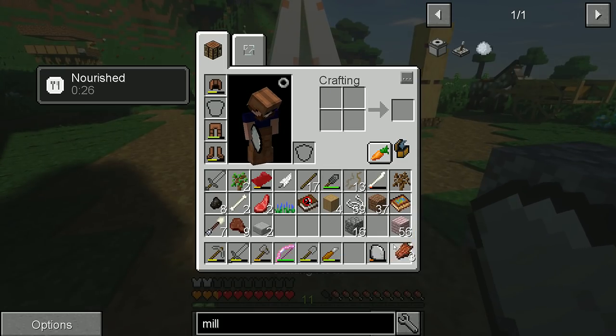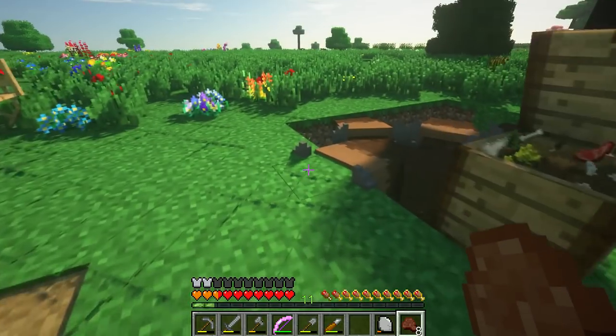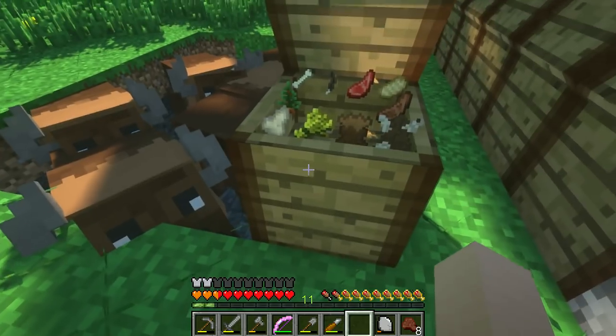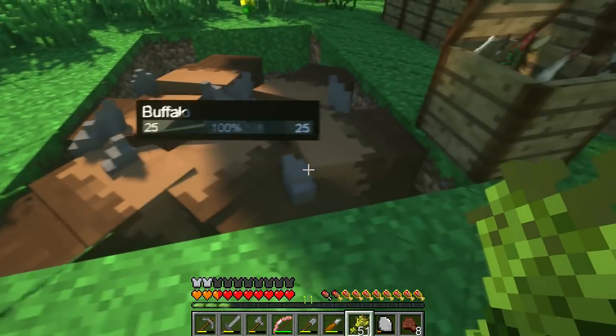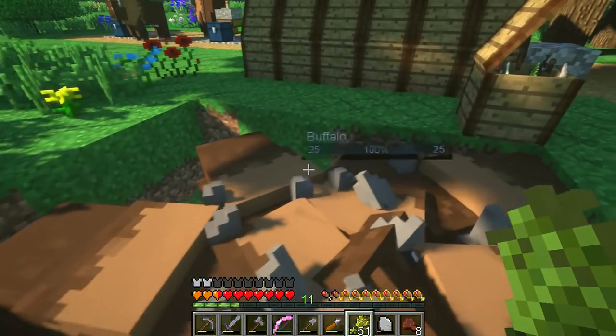We're going to take these cows out. I'm running low on my cooked buffalo meat. So what we're going to go ahead and do is breed these guys up first, because I'm going to take them out. Breed them up — there we go. Make some babies. And we'll go ahead and slaughter them in a second, but we're going to steal the babies out of there.